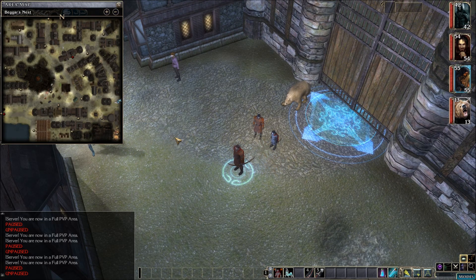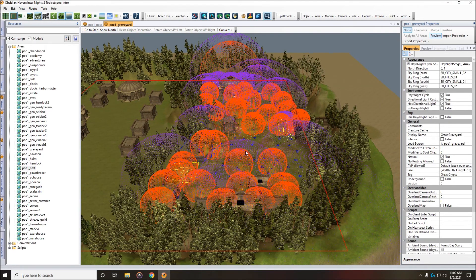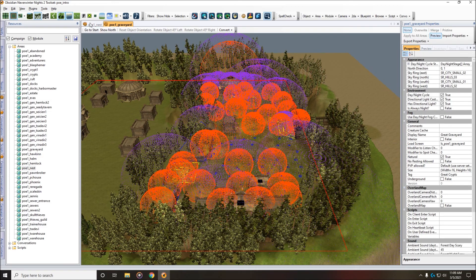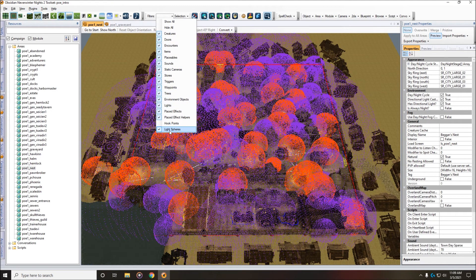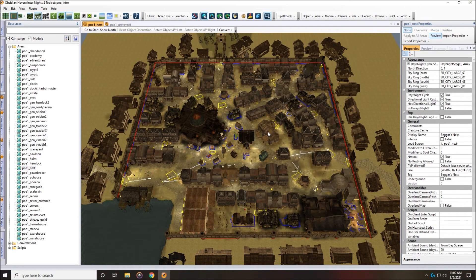So if we can transition 100% of the time with all of our associates through this docks transition, why could we not do the same with this transition up here in the north that goes to the graveyard? I pretty much have the solution for this. Let's go into the toolset and investigate a little bit deeper. Here we are in the toolset — we are in the Path of Evil intro module. I pulled up two areas: Beggar's Nest, which is PO1_nest, and the graveyard as well, because the transition in question is moving between these two areas.